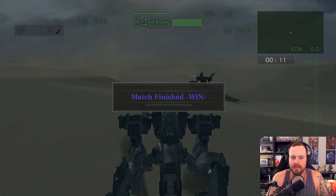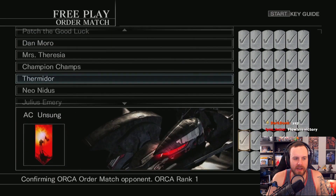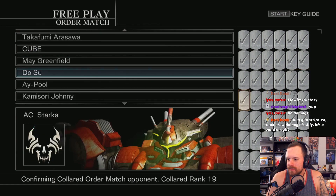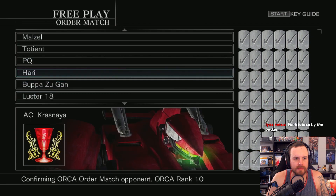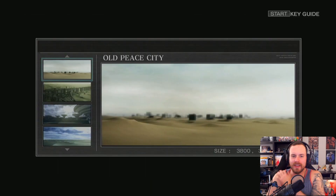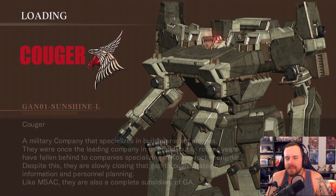All right, here we go — stun lock hell, hopefully if I can do it right. This thing is so fast, that's ridiculous. Well, that was a fight I think. Which one is Vow or Bow — I was looking at the wrong thing. Slug gun strips PA, bazooka arms are just silly to build. All right, I'll work it from the bottom. Oh, that's the name — gatling gun! Okay, from a big box. Damn, this build freaking hurts people — it's so fast too, you're zooming with the quad legs. Let's do it again.